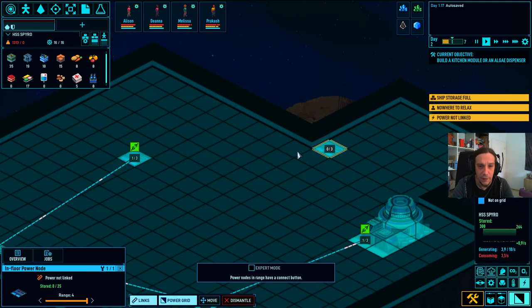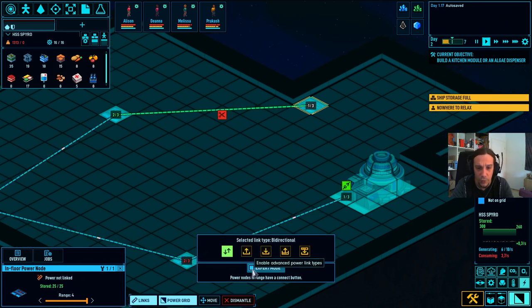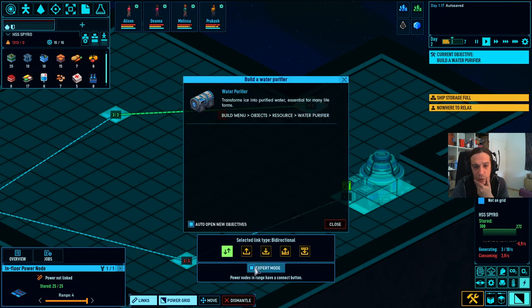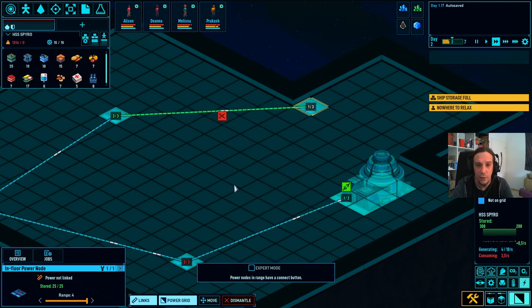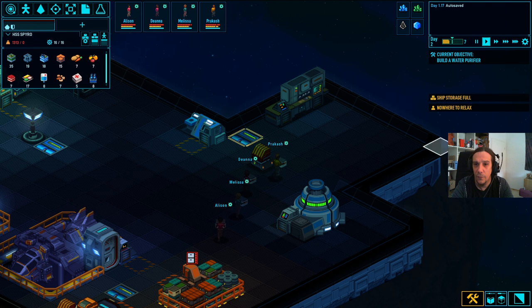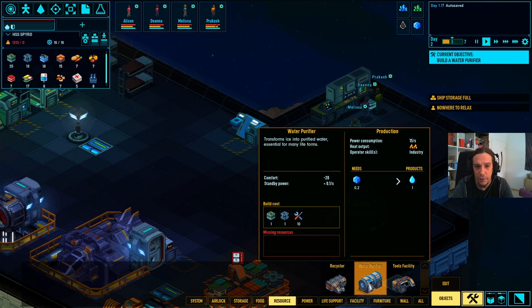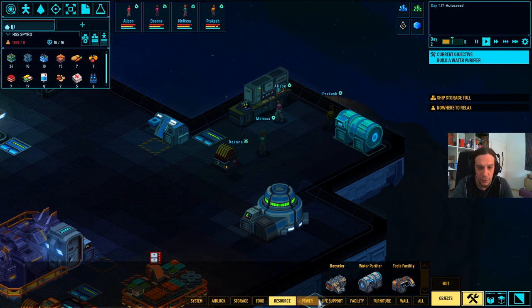Let's link that thing. Expert mode enables advanced power link types - one way link, special link - allows power to flow only when a threshold has been reached in a power source node. The water purifier transforms ice into purified water. I'll put that right next to the kitchen.